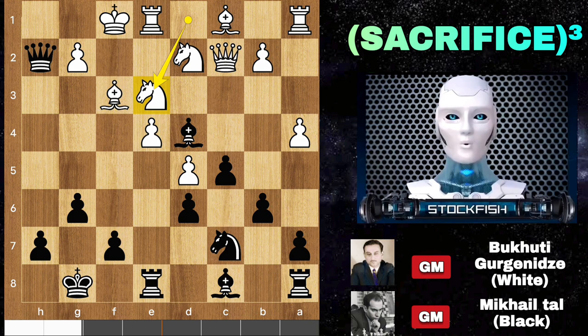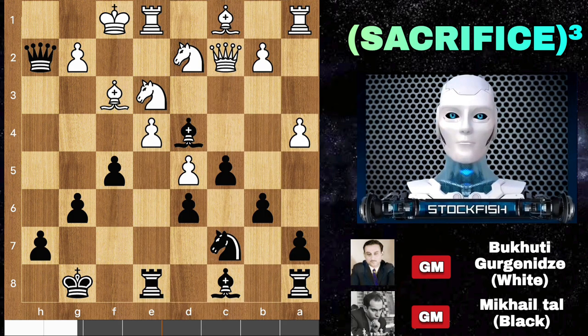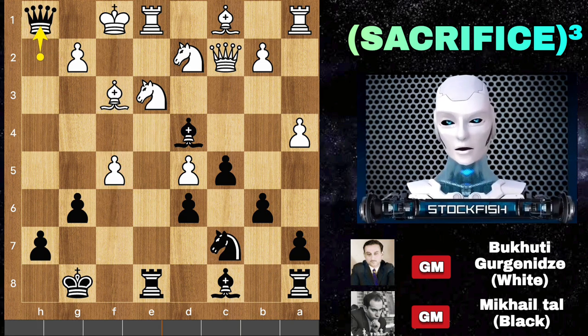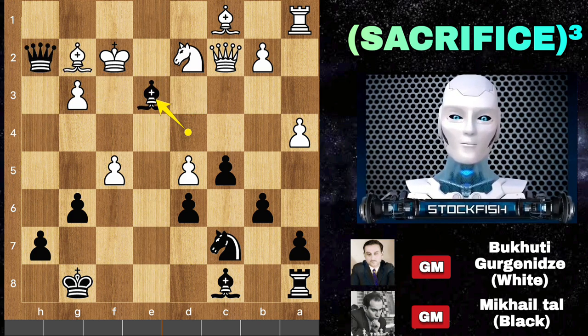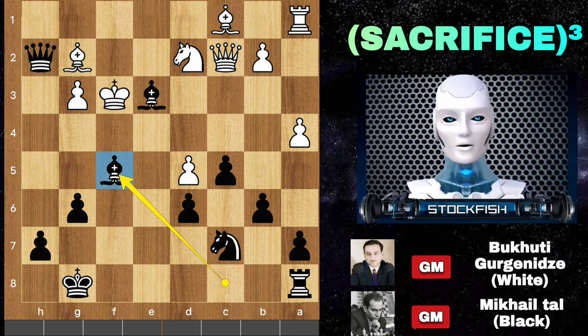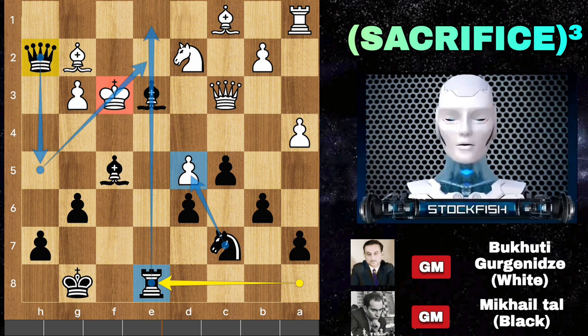Back to the position, we have knight e3. Mikhail Tal, true Stockfish subscriber, strikes in the center with f5. If you capture the pawn, then after queen h1 check, king up, check, g3, queen check, blocks, takes, rook takes, bishop takes, king takes bishop will expose the king. So after king f3, bishop takes f5, queen c3, rook e8, the position will be quite challenging for white as black can checkmate in just 6 moves.